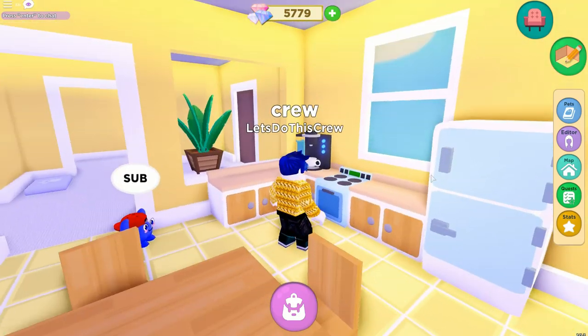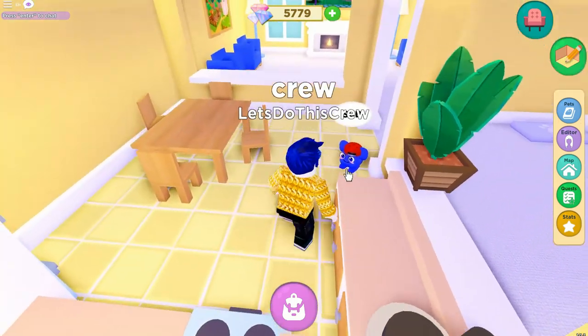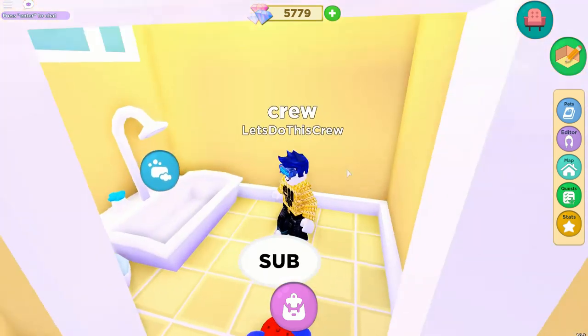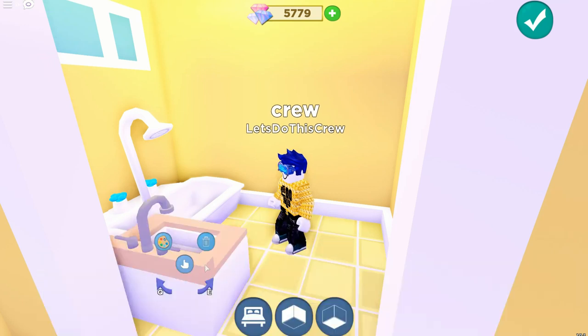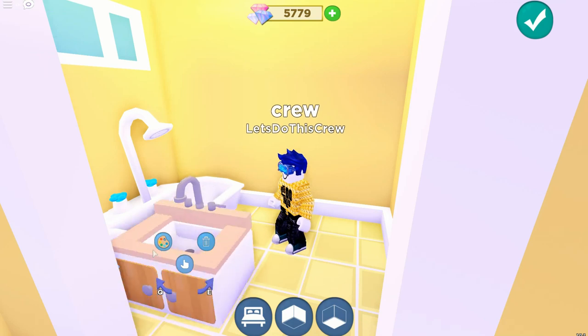I also got a few more accessories for the kitchen — I've got this cool coffee machine now. It doesn't really do anything, but it does look cool. And I did get a few more cabinets for the bathroom, so I'm not sure if I'll have enough space in here. But let's go ahead and quickly plop that in — it's just a sink unit. In fact, I bought two because I'm thinking I might put one in the kitchen as well.